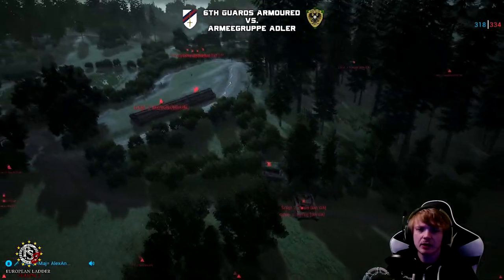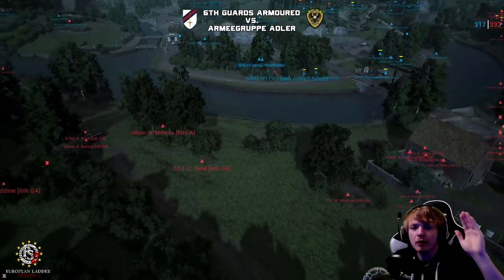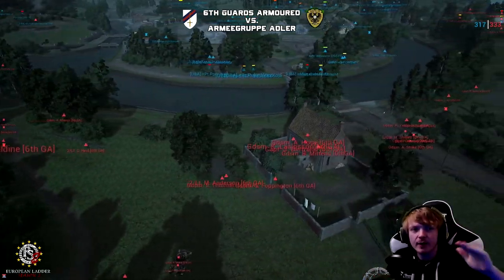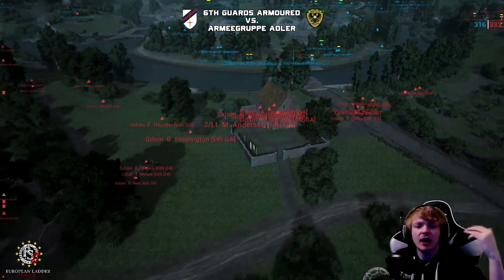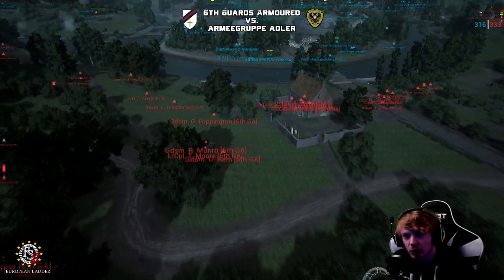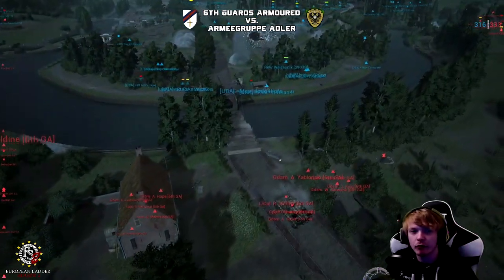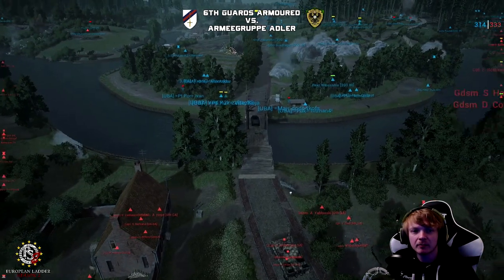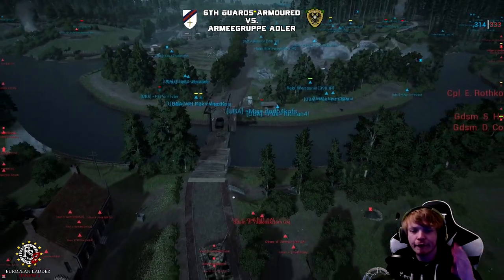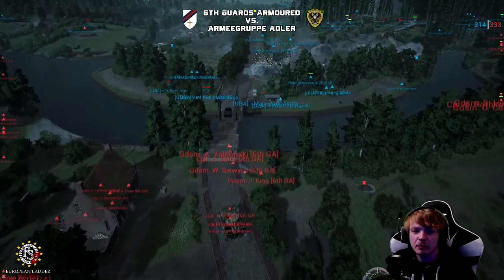6GA at this point are just volume of fire — they are just firing, bombarding anything they have: MGs, tanks, mortars, AT placements, small-calibre tanks. They are firing everything they have to try to blast the defenders off the point. You can see all the infantry from 6GA getting ready to make a push across the bridge.